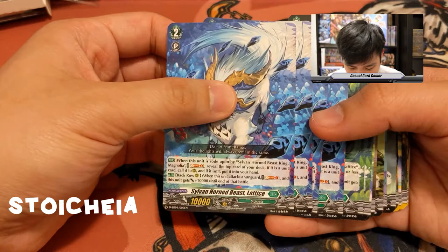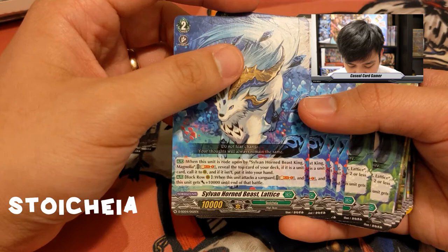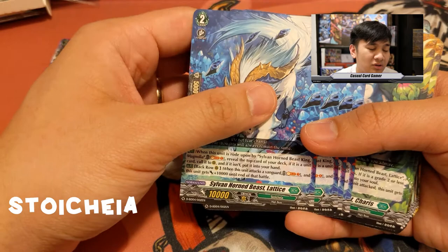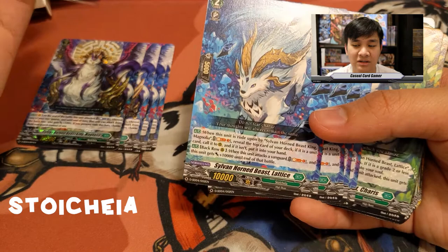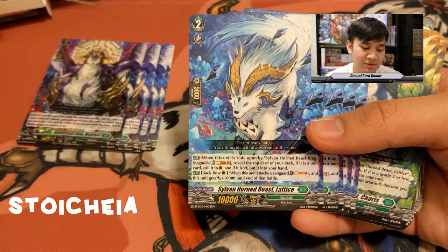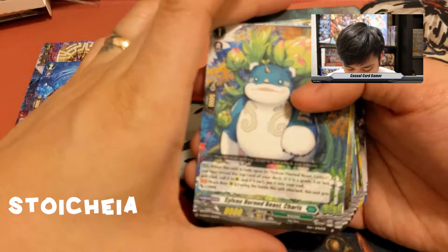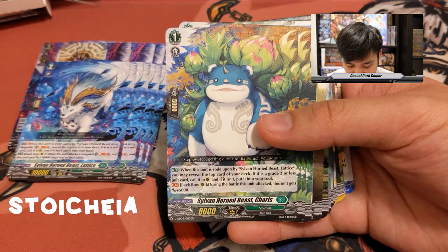Unlike Fort, regardless of what you reveal it's still usable — it doesn't go to your drop zone. Latisse's second ability: when this unit attacks from the back row, soul blast one — it gets plus 10K until end of turn. So it can attack for 25K with Magnolia's ability and no triggers. Next, Sylvan Horned Beast Charis: when rode upon by Latisse, reveal the top card of your deck — if it's a grade two or less unit, call it to rear guard; if it isn't, put it into your soul.